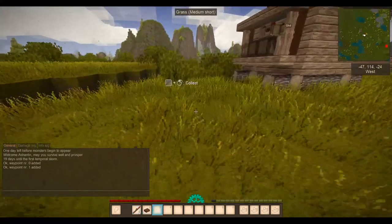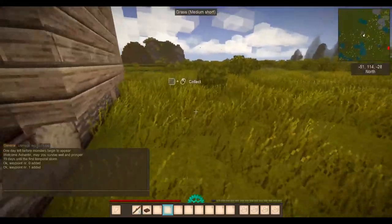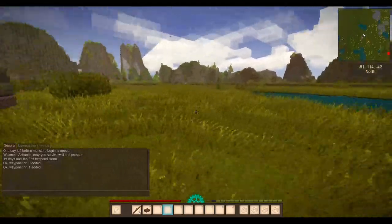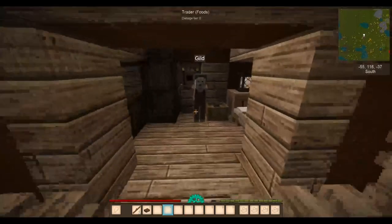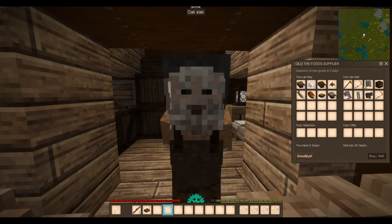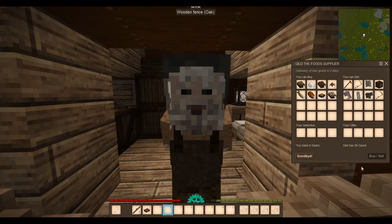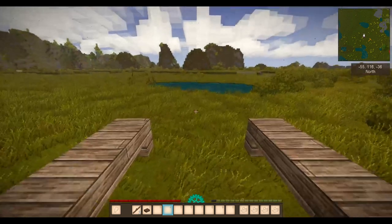Let's go and see what this trader has. Whatever you do guys, you cannot steal from the traders. You can't break the blocks. More importantly, if you try to steal from them, they'll kill you. Oh, you're a food trader. So you want all these things we haven't got in exchange for food, which we haven't got.